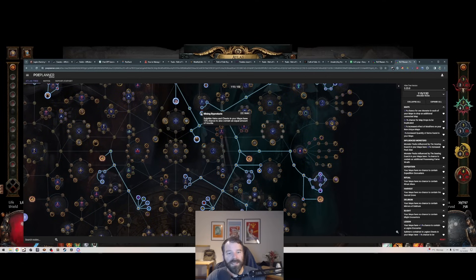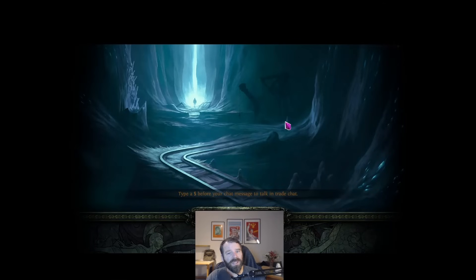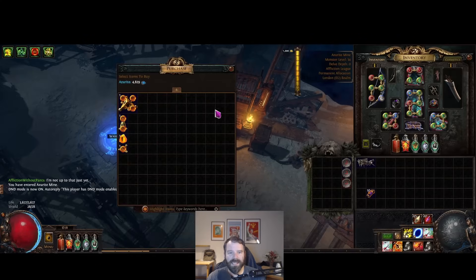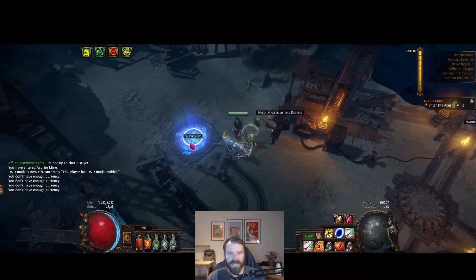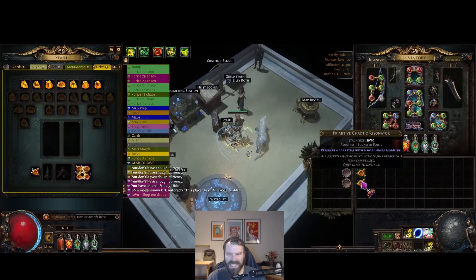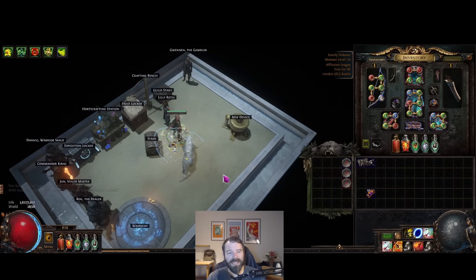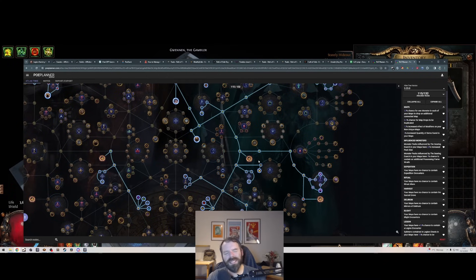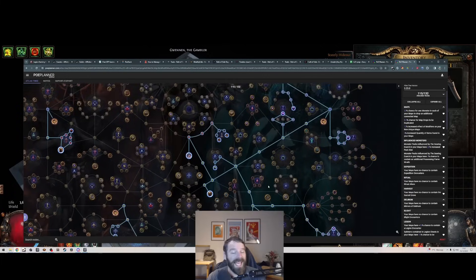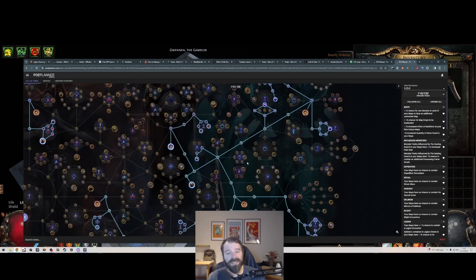Mining Byproducts gives a 10% chance that any time you hit a sulfite node it also gives you the same amount in azurite. You can then go talk to Niko and he'll have lots of resonators for sale - these sell for around one divine per 70 or 80 resonators. So it's just additional extra money on the side. Pack with Energy is really good for making sure you're more tanky and survive your maps. The Gloom Shrine is the explode shrine, and it's brilliant for clearing legions.